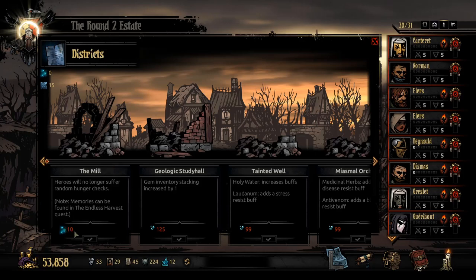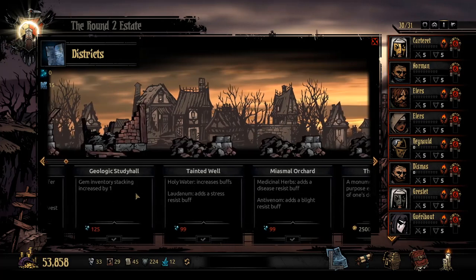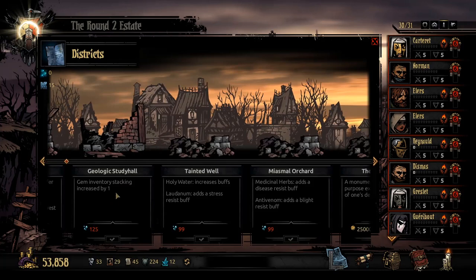The Mill — these are memories, not shards. Memories are only gotten from a certain boss in Colors of Madness, and it can actually take a while via the endless harvest quest. I personally never got it because it just takes so long to get memories. It's nice not to get hunger checks, but if you're doing stingium you won't have time anyway. And by the time you get this, you're probably near done with the game. The gem stacking by one is okay, but unless you're doing a lot of long dungeons, I don't think it's very useful.